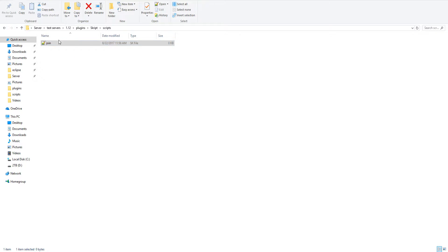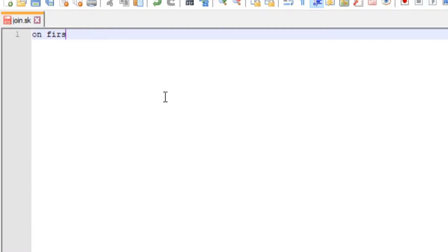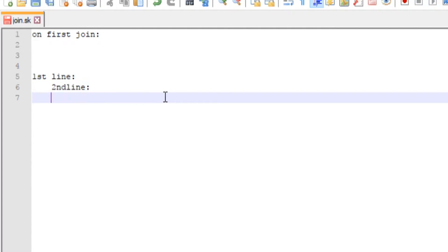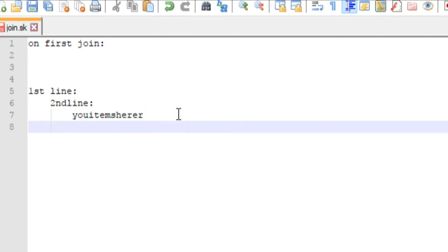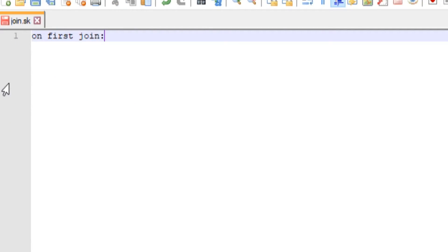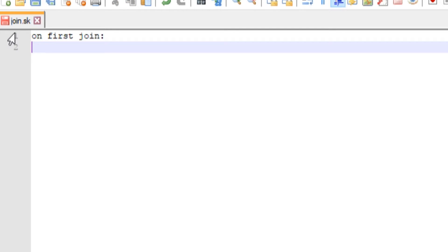Here is our join.sk file that we made — it's completely empty, so let's get started. We're going to type 'on first join' and then put a colon. Think of it like a YML format: you have your first line with a colon, then an indentation for the second line. When you have your colon you always need a space or a tab. I personally like tabs — just hit Tab, move to the next line, and you're good.